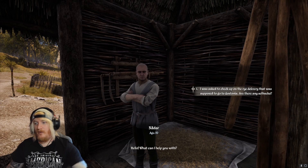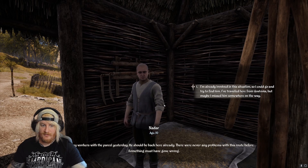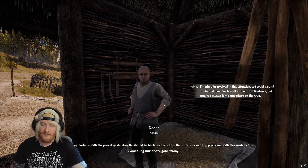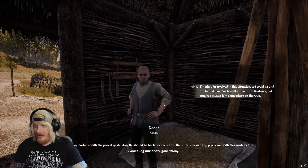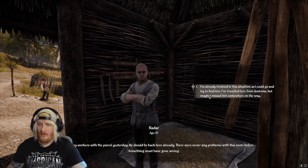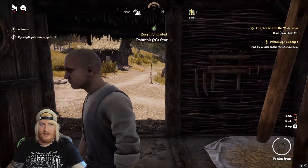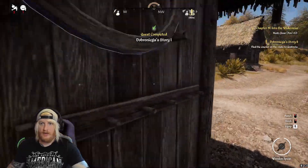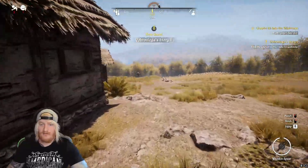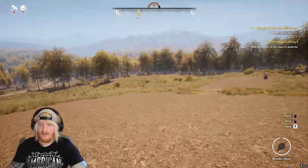What can I help you with? I was asked to check up on the rye delivery that was supposed to go to Gostovia — are there any setbacks? I sent one of my workers with a parcel yesterday. He should be back here already. Never any problems with this route before — something must have gone wrong. Maybe some bandits. I'm already involved in the situation, so I could go and try and find him. I've traveled here from Gostovia, but maybe I missed him somewhere on the way. Would you do it? That's extremely helpful of you. So we're plus 12 there — find the courier on the road. He might be dead. We might have to battle humans. There might be bandits on the road — that's pretty cool. Let's go see about this rye delivery.